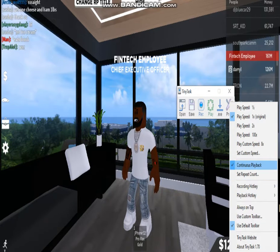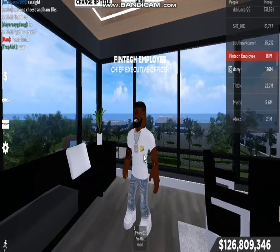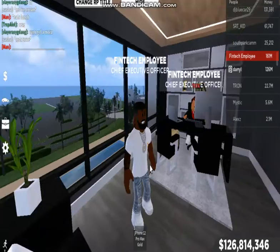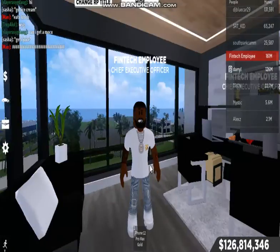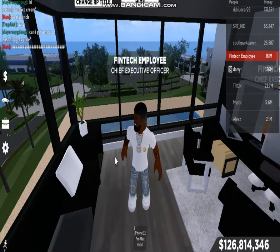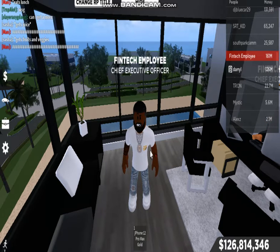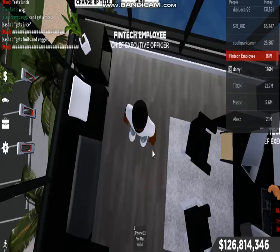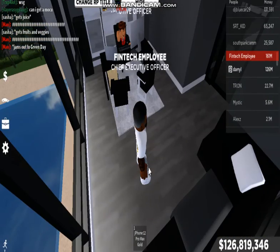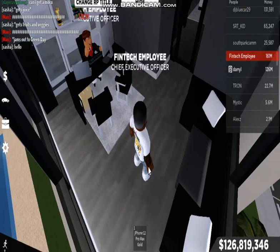Have continuous playback checked, and once that is checked, press record and hold your mousepad and slide left and right, or like other people you just stand there and move around. Sometimes I slide left to right and jump. Once you're done, come back to Tiny Task, stop recording, and press play - and it's going to start running.